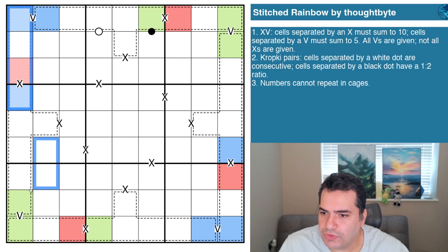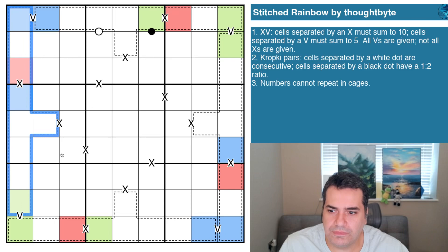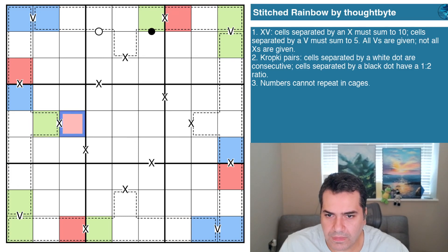Here's a bit of logic: take a look at this cage — this very deliberate nine-cell cage must contain all the digits. Where does this digit go? It's not going in the same column, so it's got to be there. And that's got to be here — yes, that's got to be there.